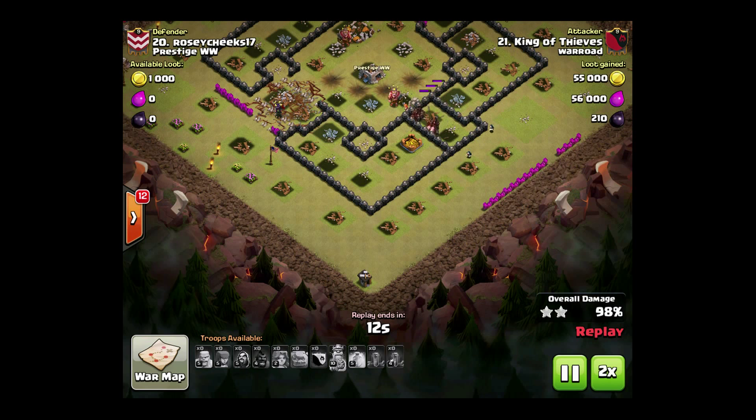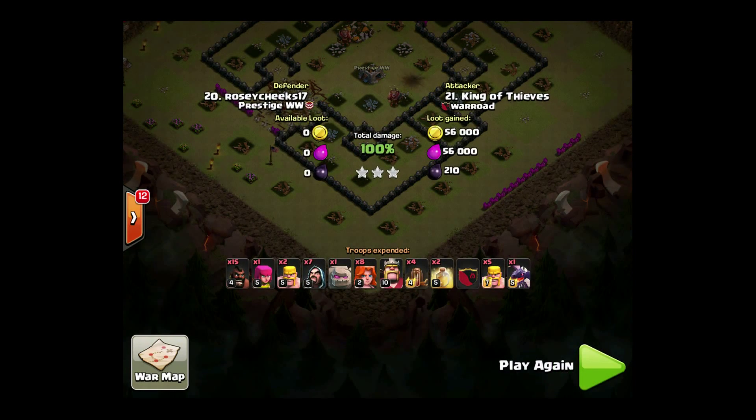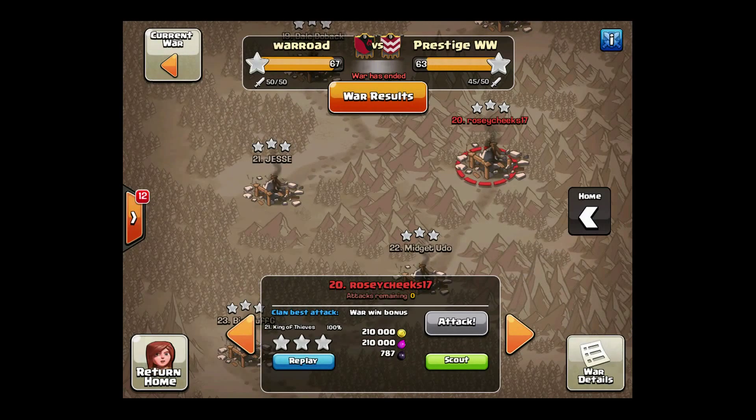We've got a Corner Builder Hut — I always save a troop for those. These corner buildings are coming into play with three minutes to attack, and we're getting caught by them. Save an archer or something and take care of them.